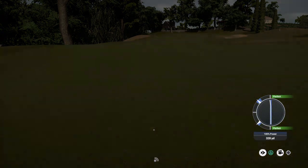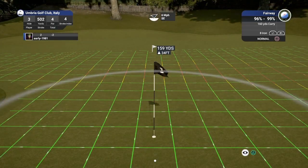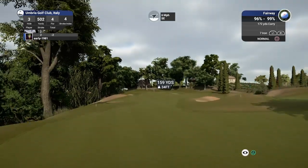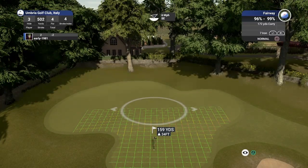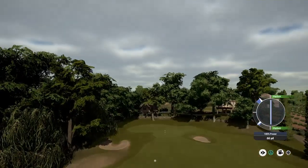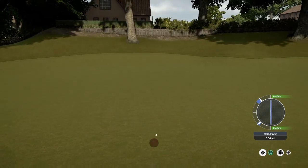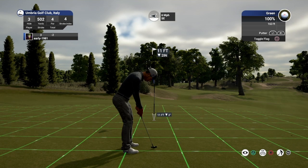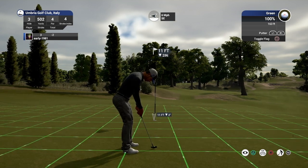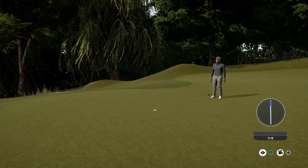We are on hole number 3 here, a long par 4 playing 502 yards. The tee shot has left us with 173 yards into the flag. That 6 mile per hour wind should help us yardage-wise and should also move us to the right, but ball at our feet is going to move fairly aggressively to the left. The wind doesn't bring it back as much as I hoped. We've found the backstop though — that is going to be a downhill putt, probably about 11 feet. This one is just going to gently turn to the right. Does hold its line, and what a start to this round — we are 3 under through the first 3 holes.